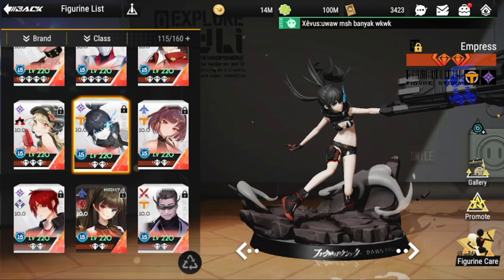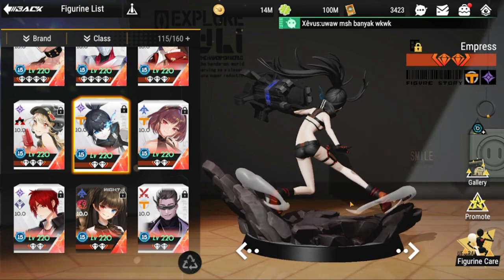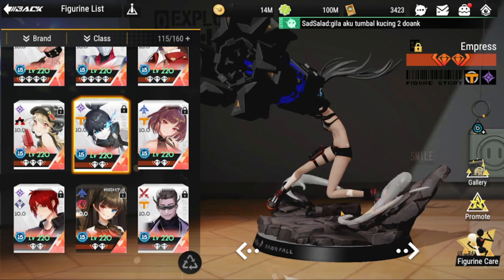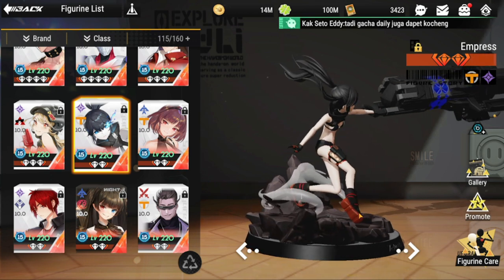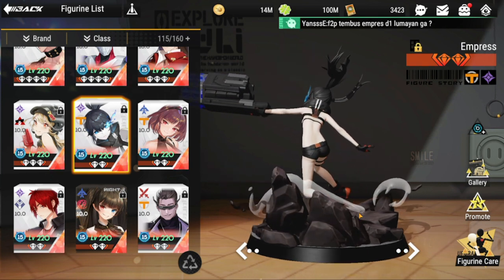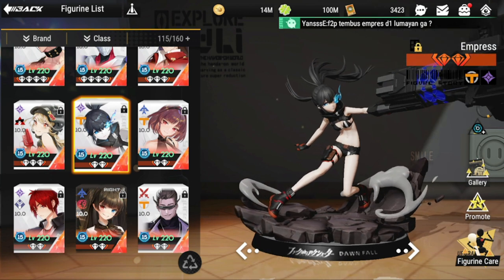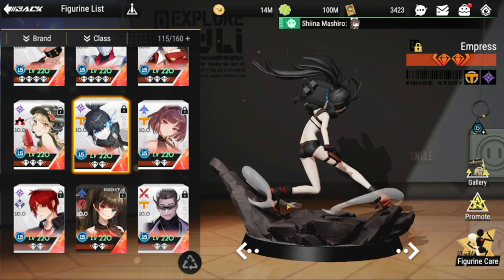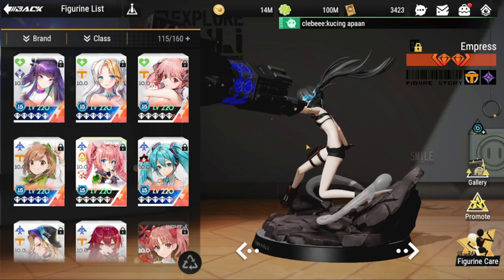For team composition, figures that benefit most from Empress are those who really need crit — for example, Ultraman and Dead Master. She is generally very good for all DPS units, since crit mainly benefits DPS by increasing their damage output.